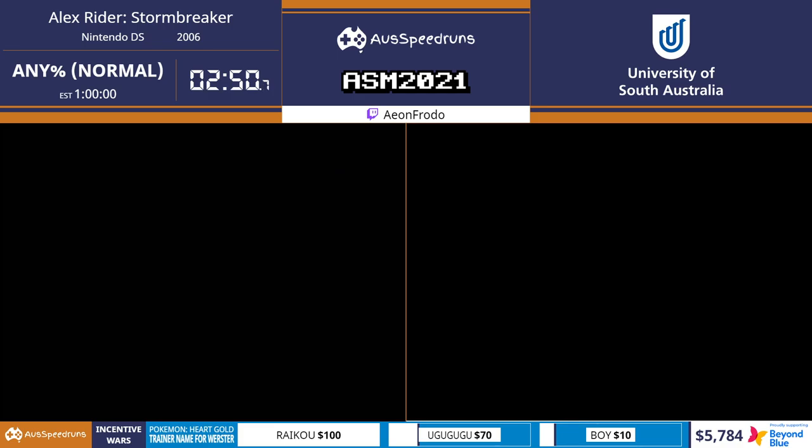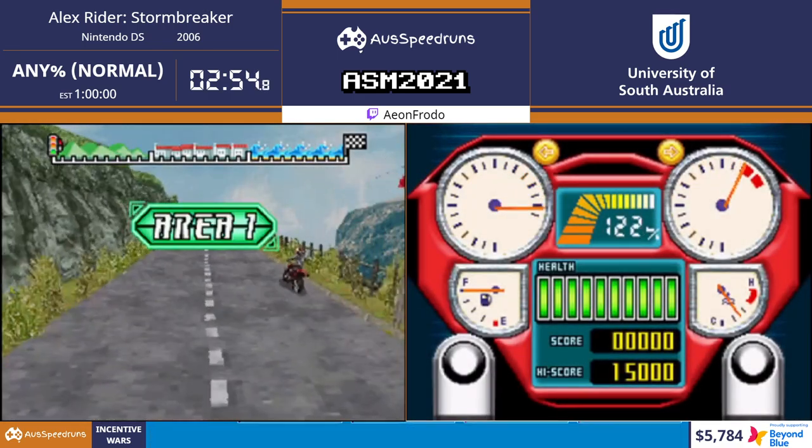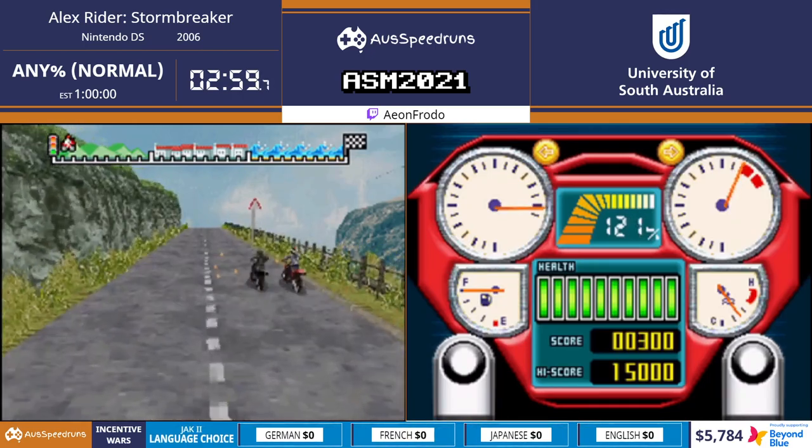Here's the first mini-game. This is going to be a bit loud, but we're on the motorbike now. We're escaping Sayle's mansion, I suppose. But it's suddenly daytime - I don't know how that happens.